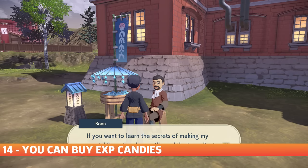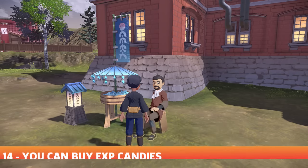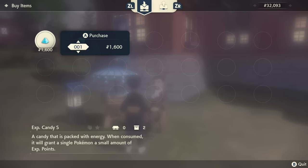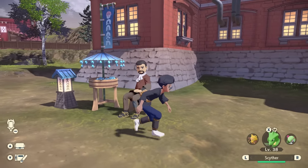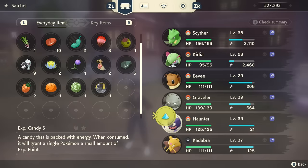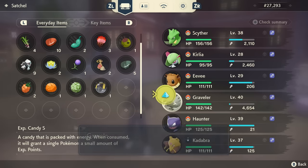The best way to raise your Pokemon's levels is to simply have them out in the field with you while you complete tasks. But if you're in a bind and need to quickly raise the level of a particular Pokemon, you can always visit the candy stand just outside the Galaxy Team HQ to buy experience candies. They can be rather expensive, with the large experience candy coming in at a whopping 18,000 of the in-game currency, but it is nice to have the option regardless.